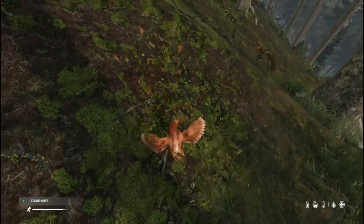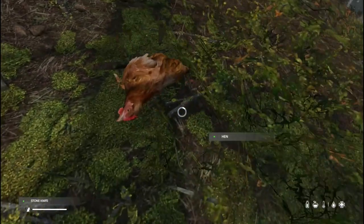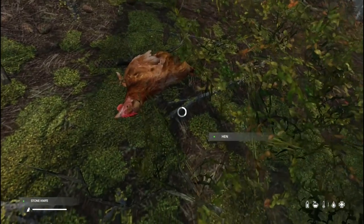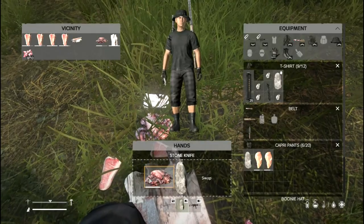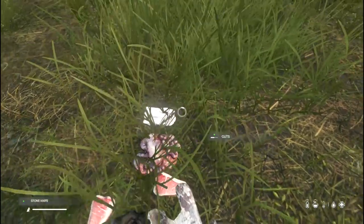Now you have your knife, you can kill and skin animals, defend yourself a little more from the infected and other players. You can also craft several other items, which we'll get into next. You can craft a rope using your knife, combining it with animal guts. Simply hold your knife in your hand and combine it with the guts.